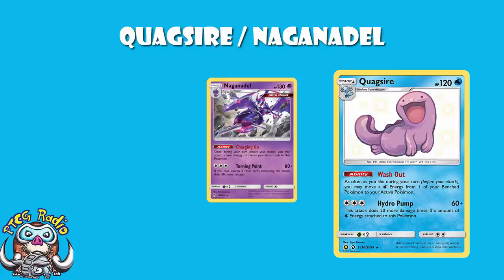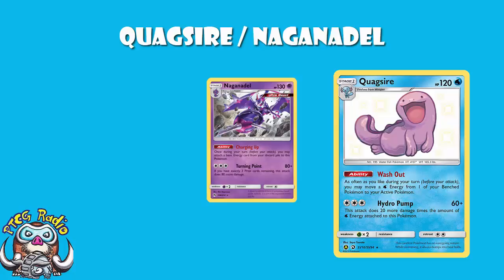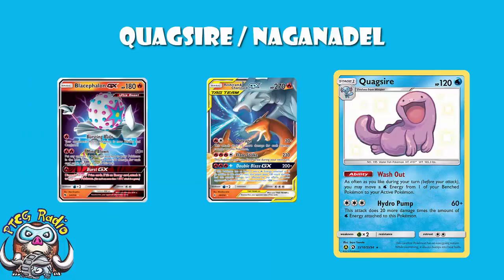This deck has been played for a little while, but it looks a bit different to how it used to look. Quagsire in and of itself is a fine attacker — free water energy, 60 damage base, plus 20 more for each water energy attached to Quagsire. It's good against non-GX, and very good if you're hitting for weakness. With Reshiram and Charizard decks running around and Blacephalon decks running around, there will be a bunch of opportunities where you can actually be hitting for weakness.